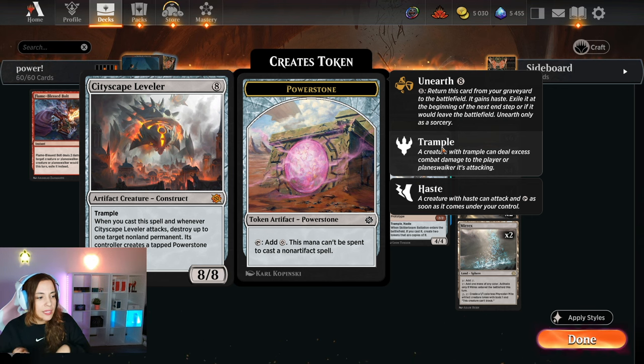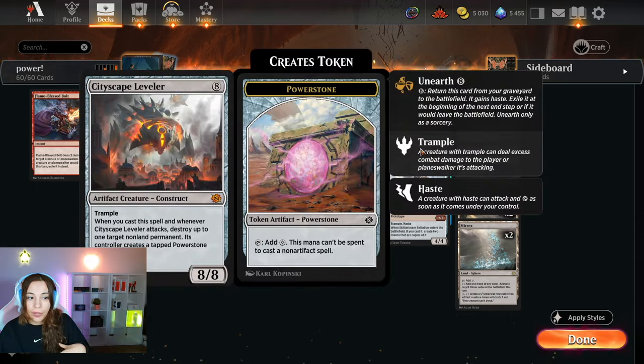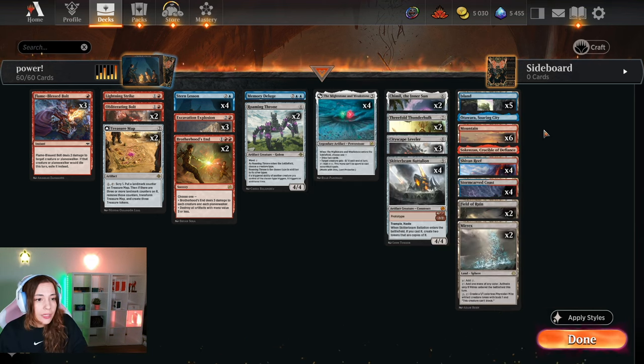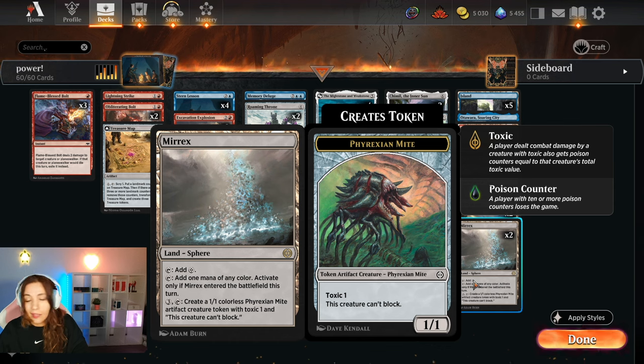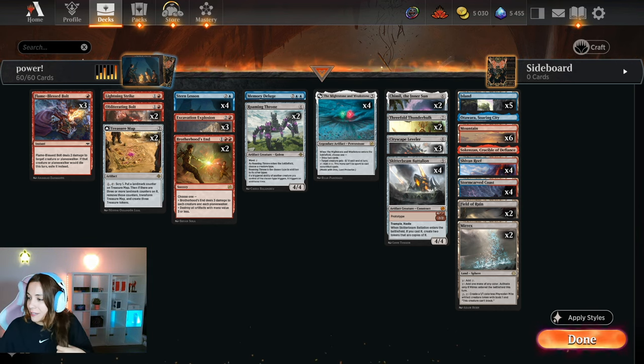Trifold Thunder Oak enters as a 3/3 creating three 1/1s, and you can pay two mana to sacrifice Power Stones to put +1/+1 counters on it — hopefully next time it attacks it's an 8/8 creating eight 1/1s. It also has abilities that work with Roaming Throne. We have Cityscape Leveler — whenever you cast it or it attacks, destroy one target non-land permanent and create a Power Stone. It also has unearth. We have Skittle Beetle Battalion: five mana for three 2/2s, or nine mana for three 4/4s with trample and haste. For lands we play basics, Mirex, Otawara, and Sozakenzan.